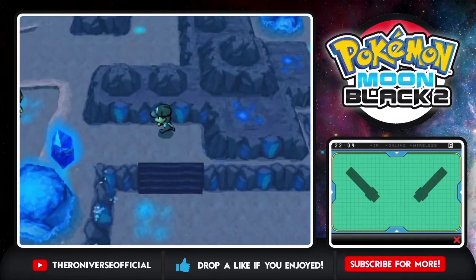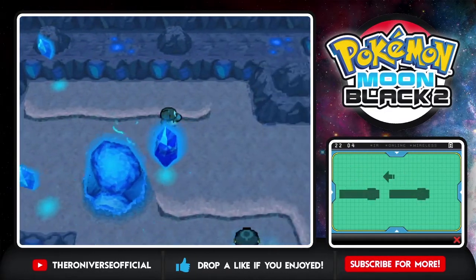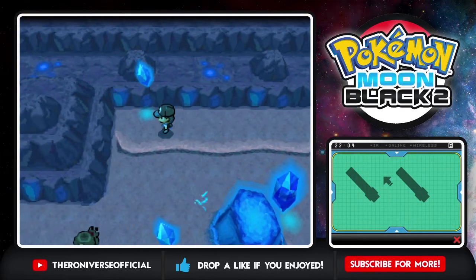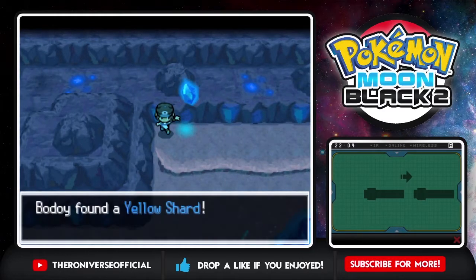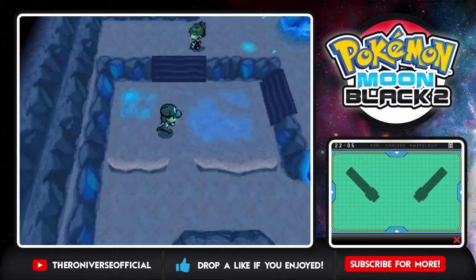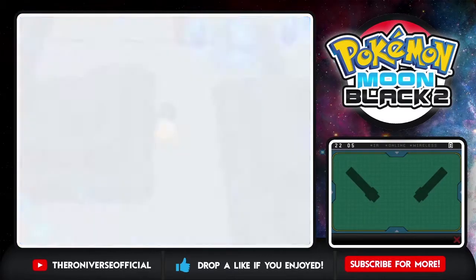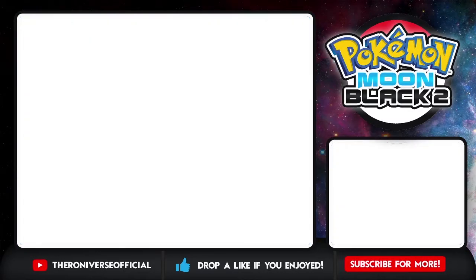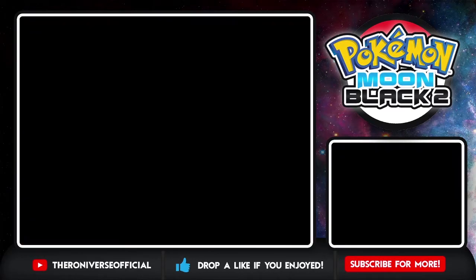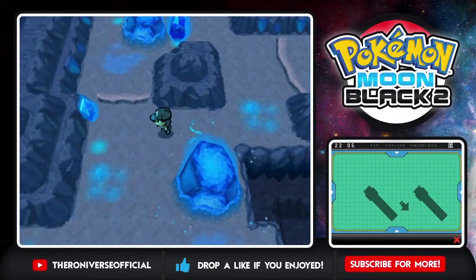Let me check back here too - oh yeah there's something over here. A Yellow Shard! We're just collecting shards for days. I'm gonna backtrack - whoa, random Pokemon. A Drilbur! How cute. I don't need you though. I was hoping to find shards but instead I found a Drilbur.